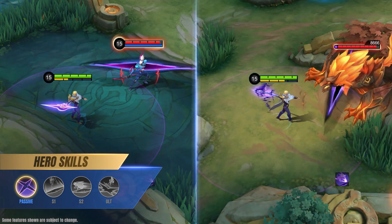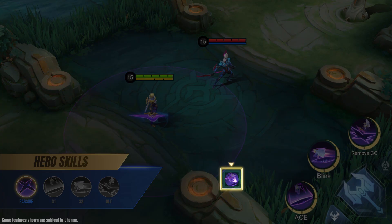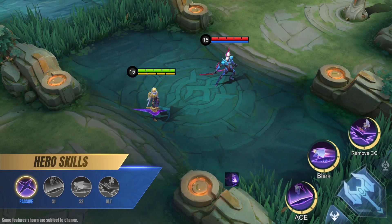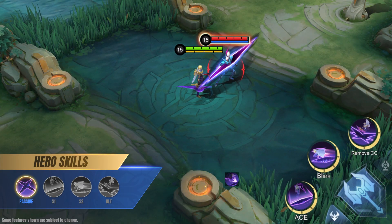Hitting enemy heroes or creeps with these explosions will restore Nolan's energy. Nolan's passive has an additional effect called Cosmic Leap that provides more damage and mobility. When Nolan has not dealt or taken any damage from non-minion or creep sources for a period of time, his next basic attack will dash to the target and deal additional physical damage while leaving a rift behind.